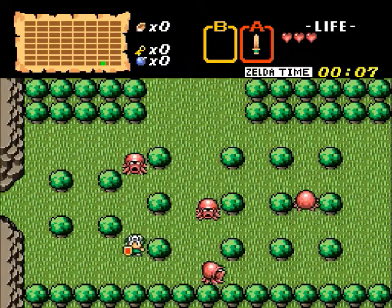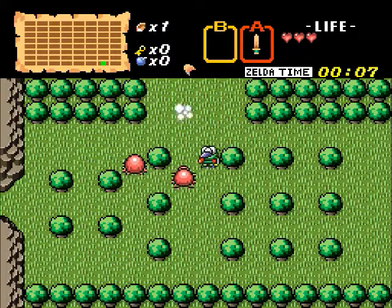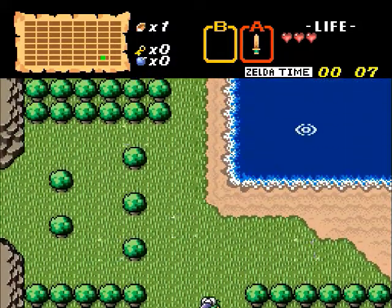Next, I want you to press the X button. This is called the sub-screen. Here, you can manage the items that you possess.